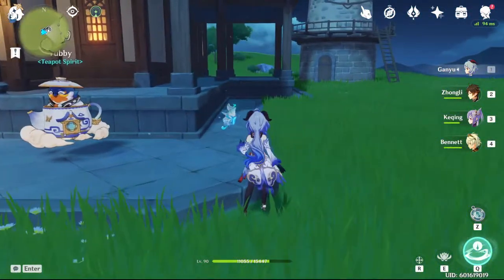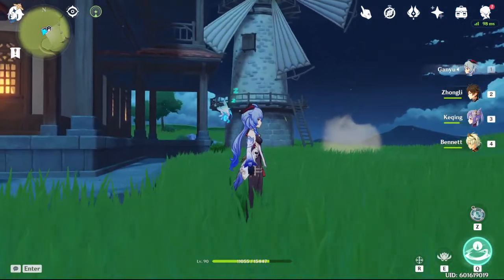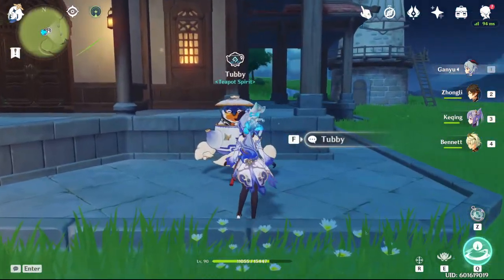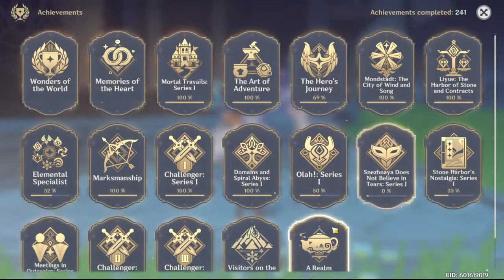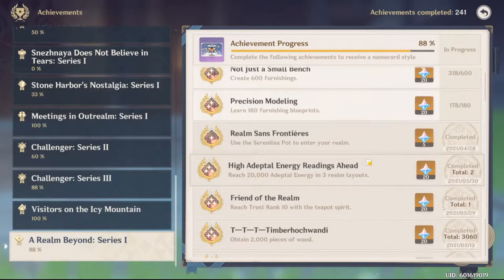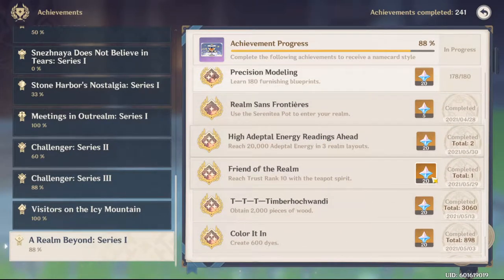Just as an FYI, you can reuse things like this windmill — craft 1 windmill and use it in each of the 3 layouts at the same time. Very nice for trying to get this achievement, which requires a total of 20,000 realm currency. You can see it says total 2 now because I pulled some stuff out of this layout so it's below 20,000, but as long as you hit it, you get your primo and you're set.